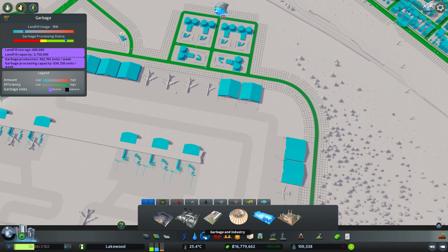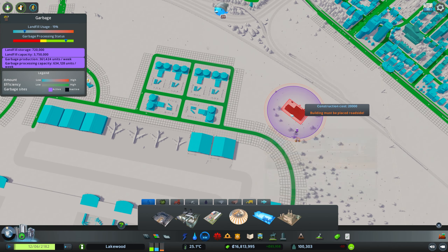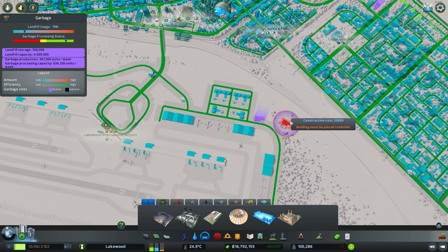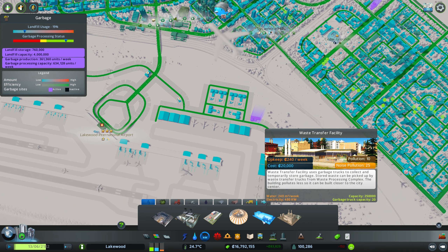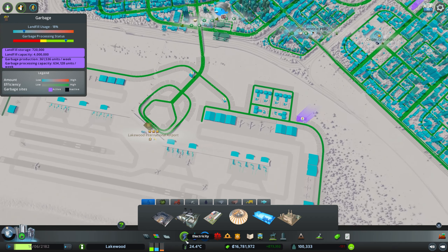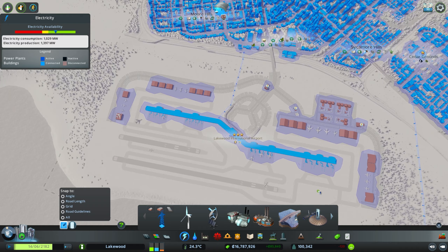And then also garbage — I'm sure you saw that flashing here not too long ago. We do have some garbage issues, so we'll go to our garbage and industry menu and put in a waste transfer facility. We're going to put it off to the side over here. It does produce a little bit of pollution — honestly not very much, I think it's 10 or something like that, so hardly anything. It's no problem having it off on its own over at the edge.